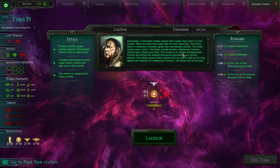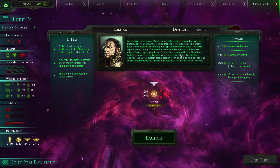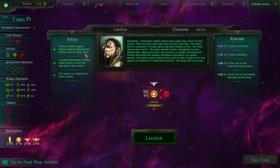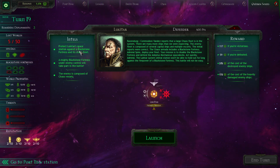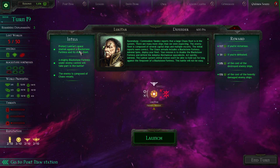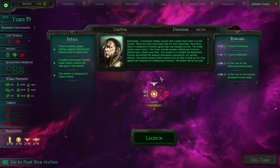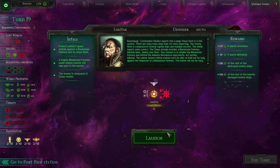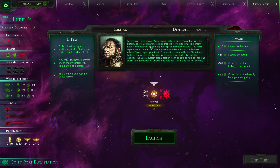Commodore Vandes reports that a large Chaos fleet is in the system. There are many more ships than we were expecting. The enemy fleet is composed of several capital ships and multiple escorts. The initial reports were correct - the Chaos Armada includes a Blackstone Fortress. Admiral Spire, deploy your fleet. Your mission is to disable the Blackstone Fortress and defend the Adeptus Mechanicus space docks.